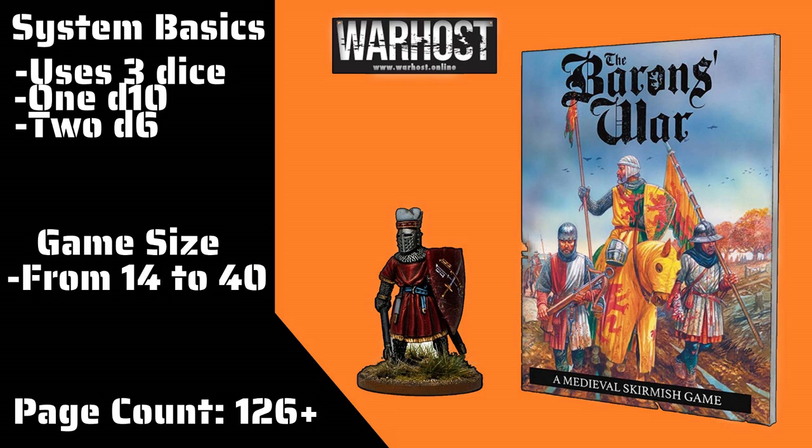The miniature count could be variable depending on what you're looking for, how you want to build it, and the sizes you want to play. The book itself is about 126-plus pages, with the back having a page you can photocopy for the various activation tokens, there's an army roster, and a quick reference for rules. It has a number of different attributes that won't be too much of a mystery for anyone who has played a Warhammer game or something similar — movement, attack, defense, morale, and so on.